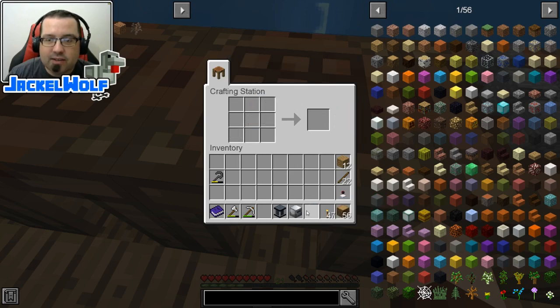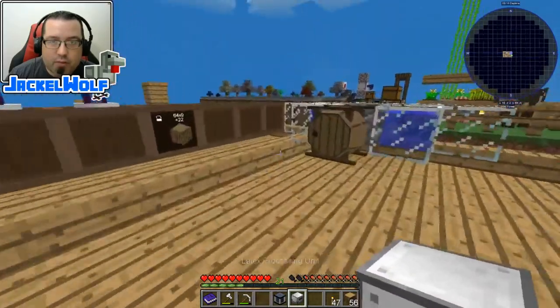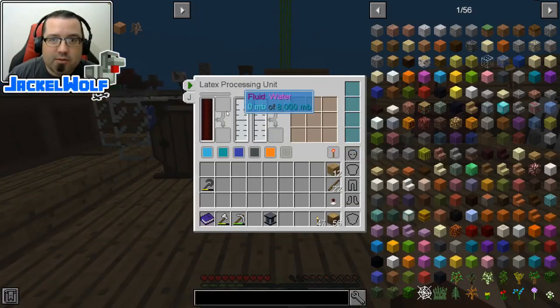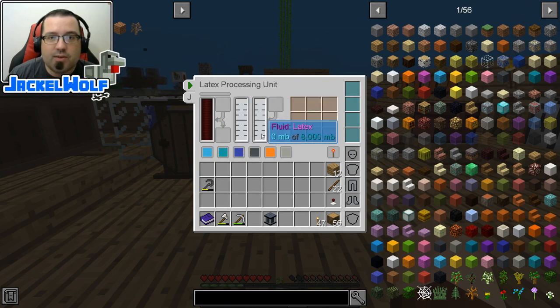That gets us a latex processing unit. We're going to come over here and place it in our world. If we open it up you can see there are a couple of things we need to prep: we're going to need a source of power, a source of water, and a source of latex.